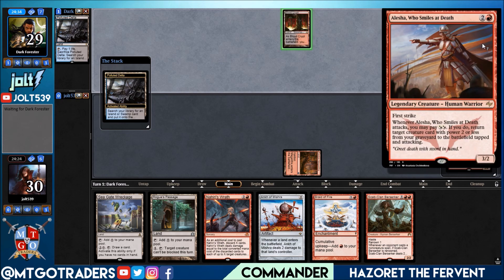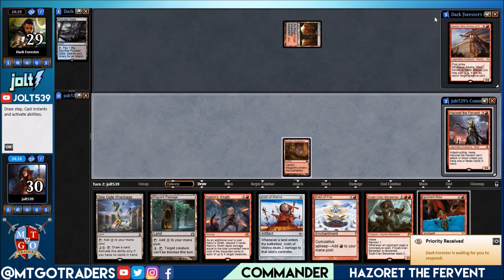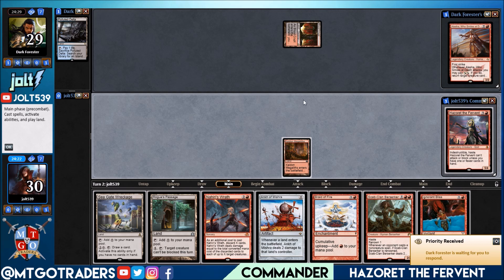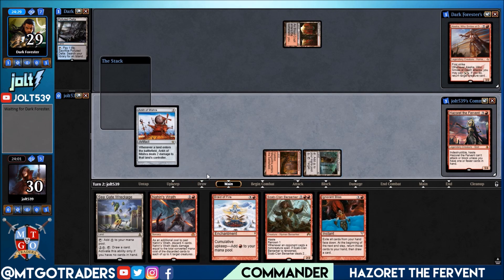I haven't built her yet but she's definitely on my short list because she just seems like a fun commander. Opponent searches up a Blood Crypt. We draw into Ignorant Bliss. Let's get Rogue's Passage down — do we want to go eight or go Braid of Fire? We don't have much to take advantage of Braid of Fire at this point, but let's get it down. We're gonna get that red mana up and running, and we have Ignorant Bliss to hopefully draw into another red source, especially if they're making their land drops.